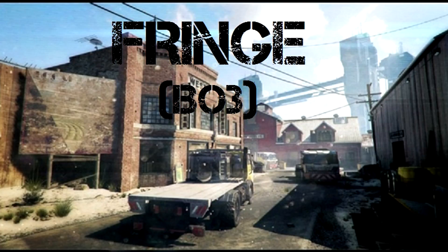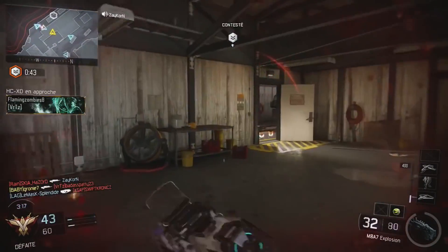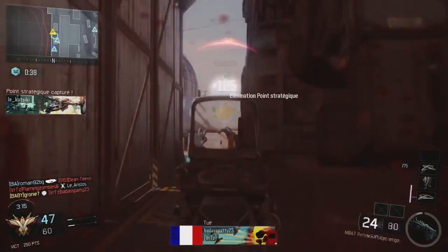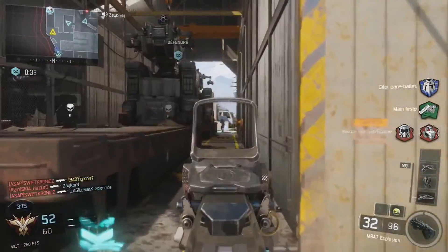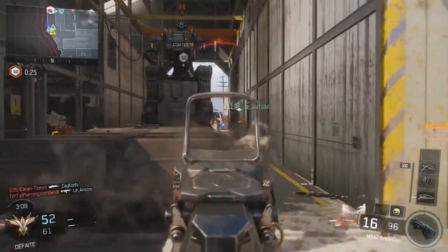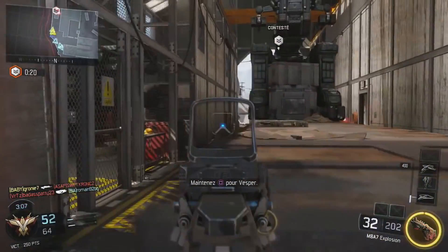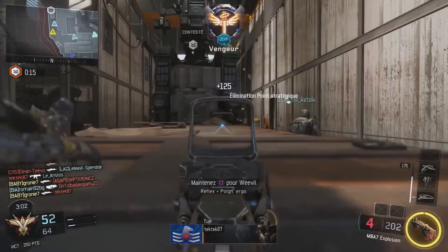Coming in at number nine we have a map from the newest Call of Duty, Fringe. Fringe was a great map for a number of reasons. A lot of maps in this countdown have that middle street kind of design and I really like Fringe because it plays kind of like an older Call of Duty — not too many wall runs going on and the buildings are in good places. It has the basic three-lane design but I really like the way it looks and plays, and overall I think it's a map that could fit in any classic Call of Duty.